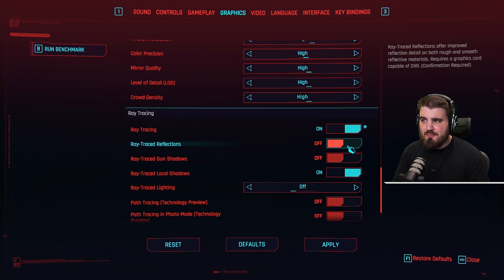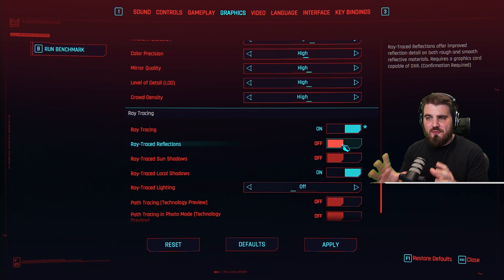Currently I am leaving ray traced reflections off and I'm going to play through the game at my new higher FPS. If I ever feel like I need them, I'm willing to turn them on — so this is sort of a personal preference thing.